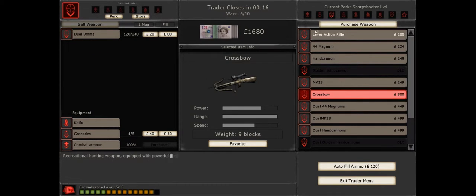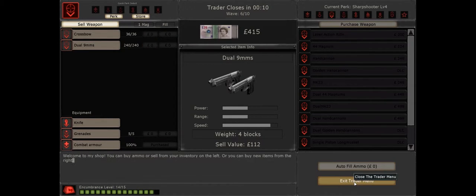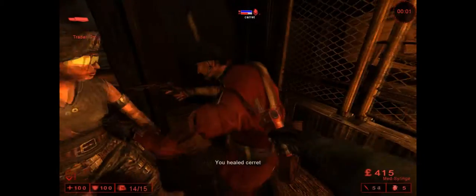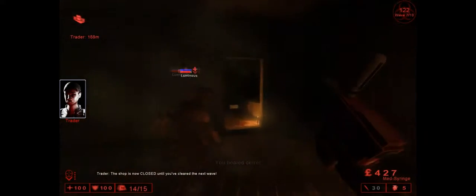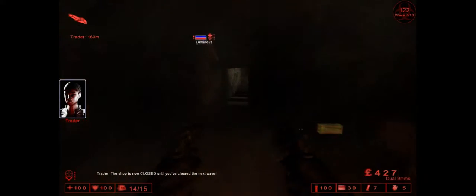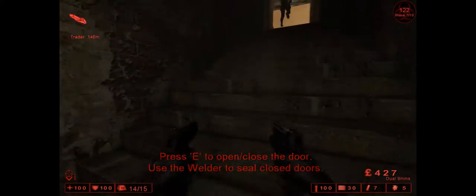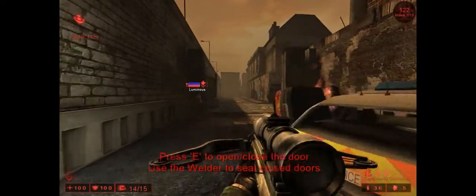I'm going to sell this Trench Gun and buy a Crossbow because that's incredibly effective. I'll auto-fill my ammo and heal up. We're on Wave 7 now — I believe Wave 7 is where they might start introducing Flesh Pounds. If I point one out, they've started appearing; if not, they haven't.